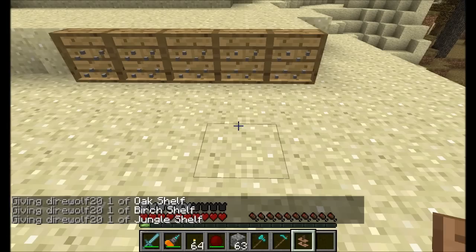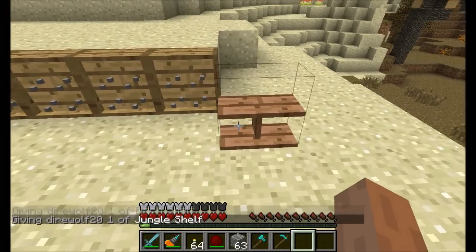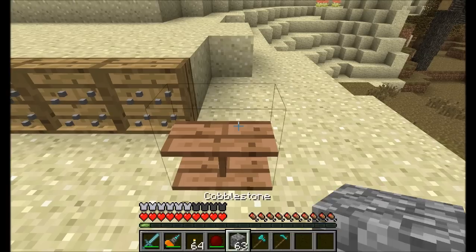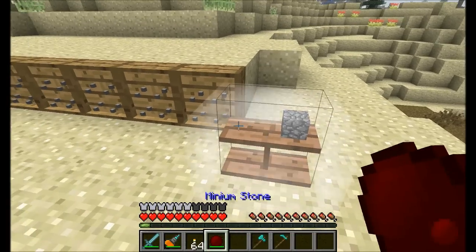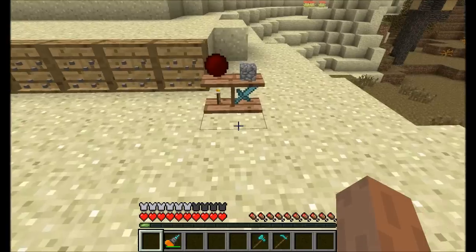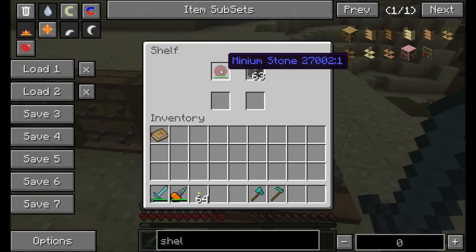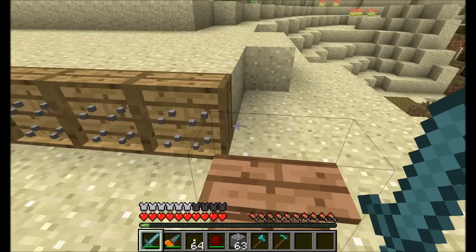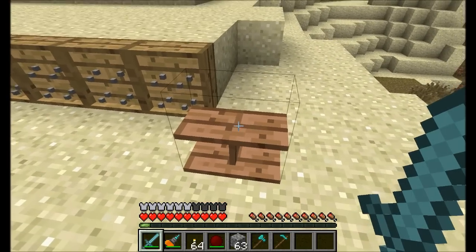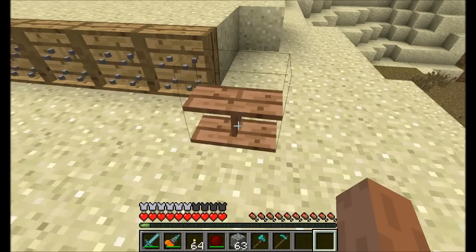If you don't want to be restricted to certain item types, grab yourself a wooden shelf — simple recipe. The shelf accepts pretty much anything: the Minium Stone, torches, a sword, whatever you want. Just right-click to place items on it, or right-click with an empty hand to open the GUI.